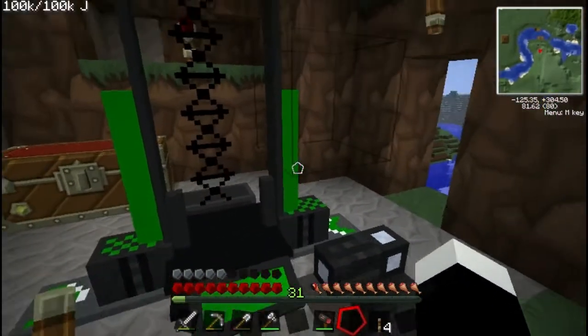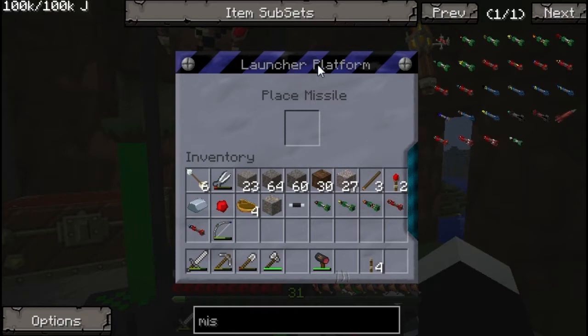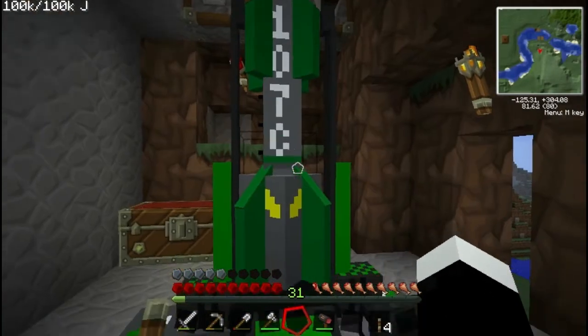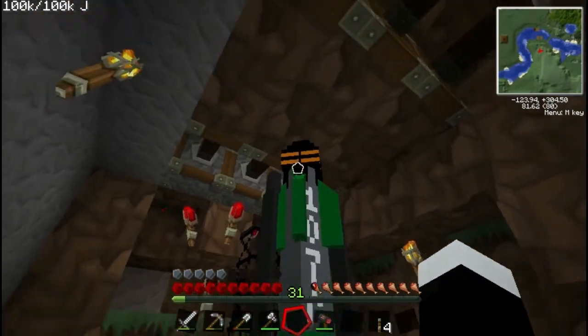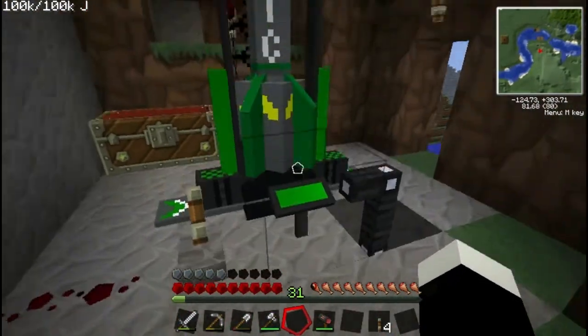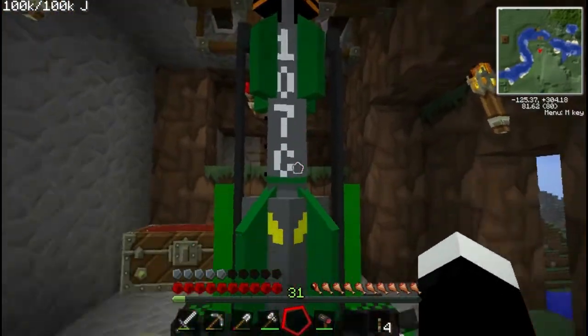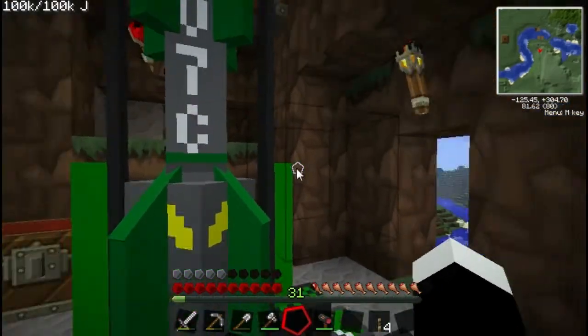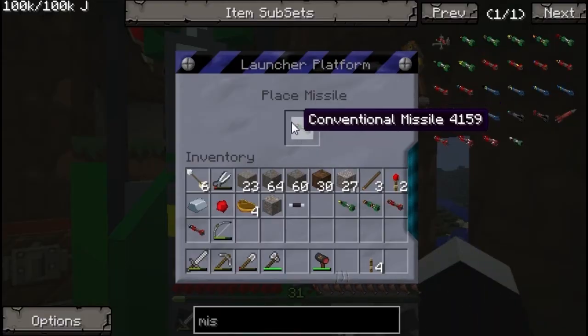Now right click on the launch platform and you can put in your missiles directly. You can either put them straight in or just right click and it puts the missile in the launcher. This is the conventional missile - the most basic form of missile you can get.